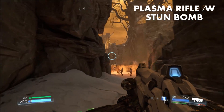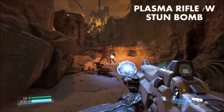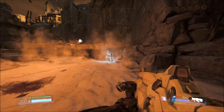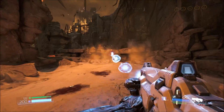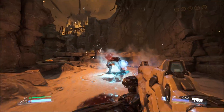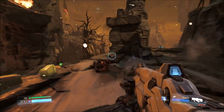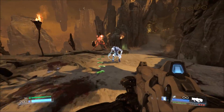Number six: the Plasma Rifle with the Stun Bomb attachment. In Doom's multiplayer mode, I really like the alternative Radiation Bomb that you can use to deal a little bit more damage per second. I see why they changed this into the Radiation Bomb, as the Plasma Rifle with a Stun Bomb would have been incredibly overpowered when combined with a shotgun, because you could simply stun an enemy and then unload on them with that shotgun and just kill them every time. What's so great about the Stun Bomb attachment is that it allows you to stun enemies, which opens them up to a wide variety of attacks.